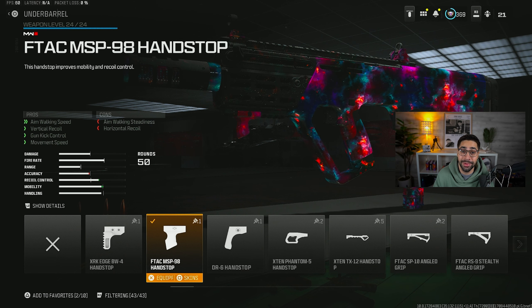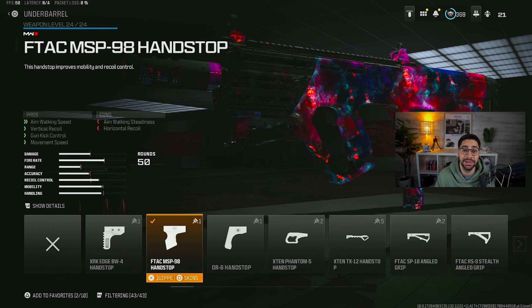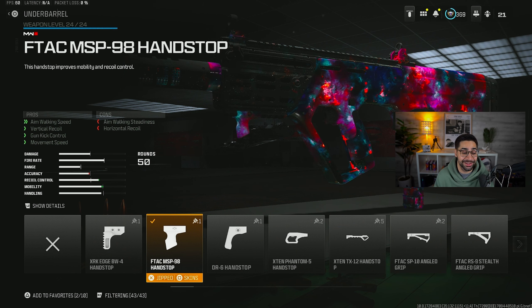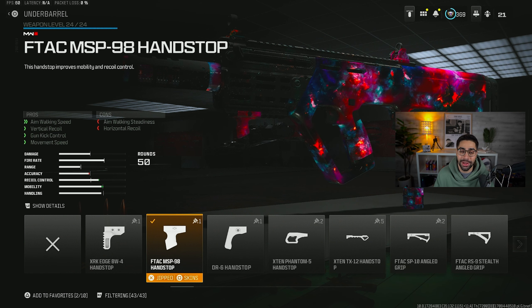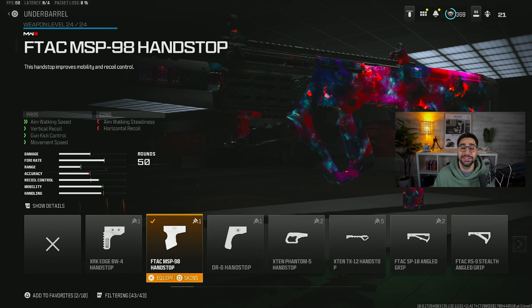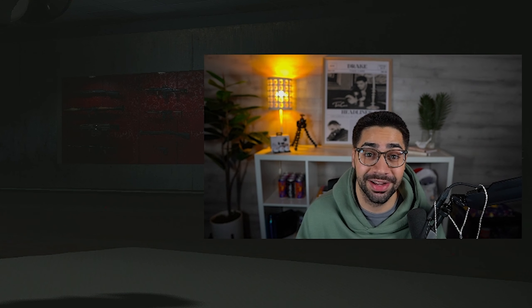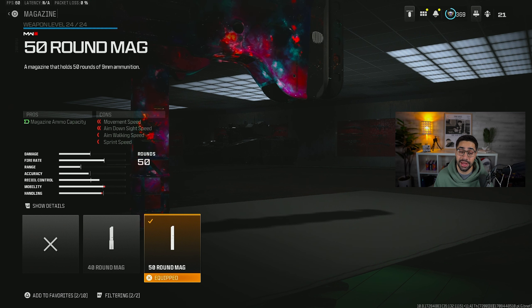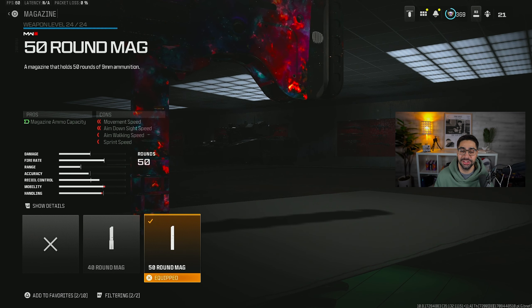Moving to the underbarrel, we're going to use the FTAC MSP-98 Hand Stop. The reason we're using this is it increases weapon movement speed and gives us gun kick control, meaning your recoil is going to be more predictable while firing. It's also increasing our vertical recoil control and our movement speed, so it gives us both recoil control and mobility.